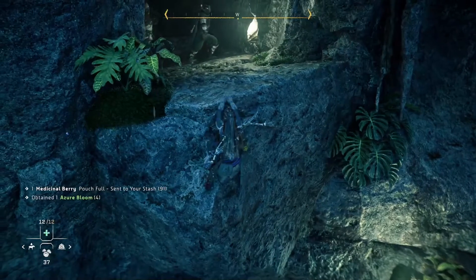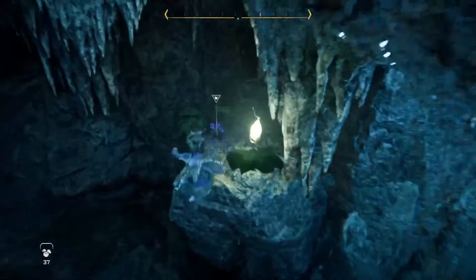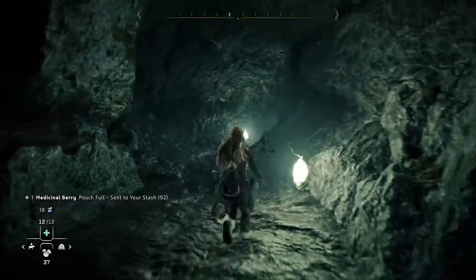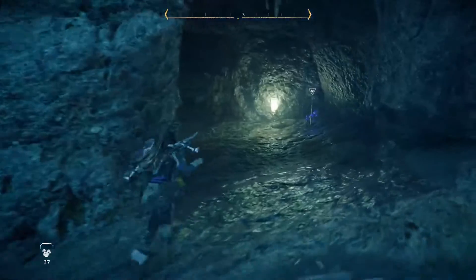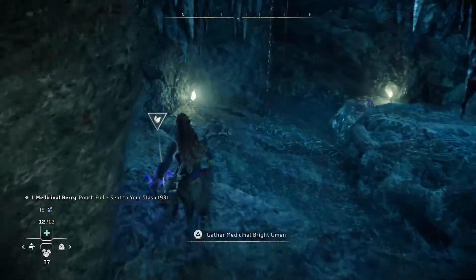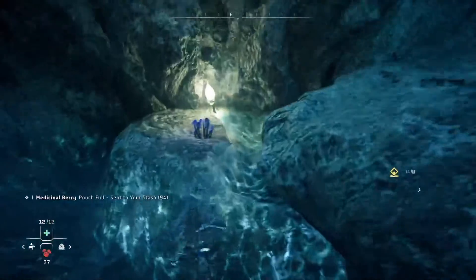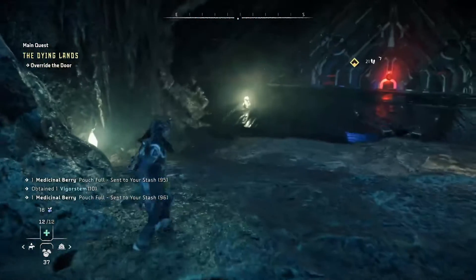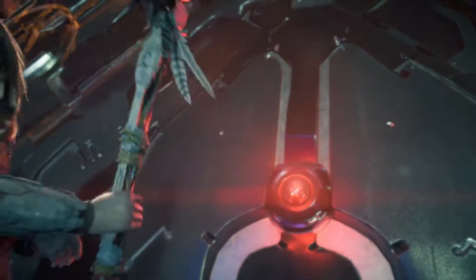I'll save this for a dire situation. Come on, Aloy, get up. Is there a way, or can I just jump? I can — I didn't know she'd be able to leap that far. Oh, and here we go, behind the wall. I know it's going to my stash, but better safe than sorry. I'll get this from my stash when I need it. What's that ahead? Like a cauldron door. Let's see if it's a cauldron behind it, which I hope not.